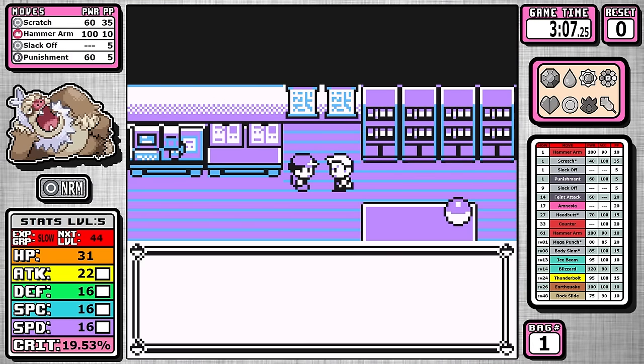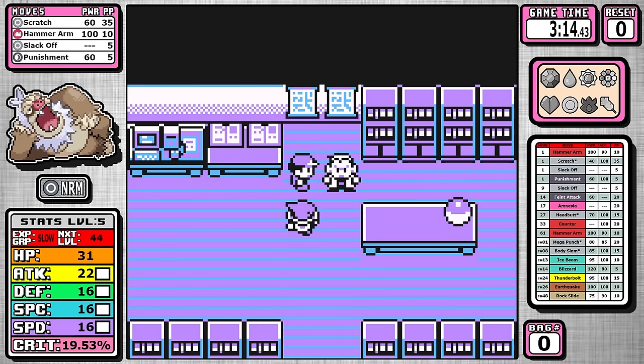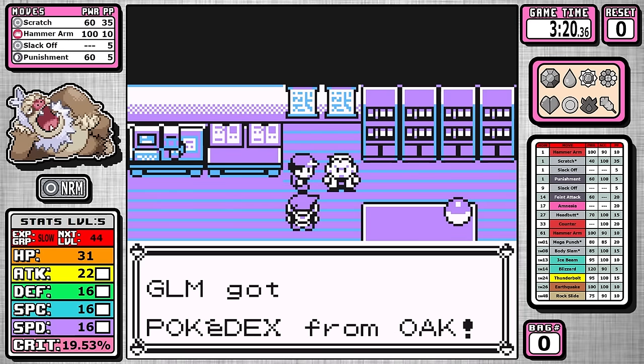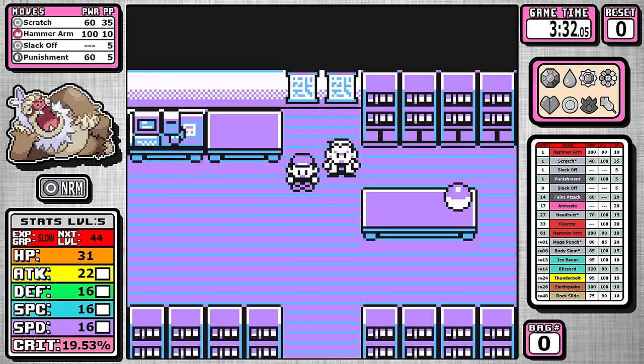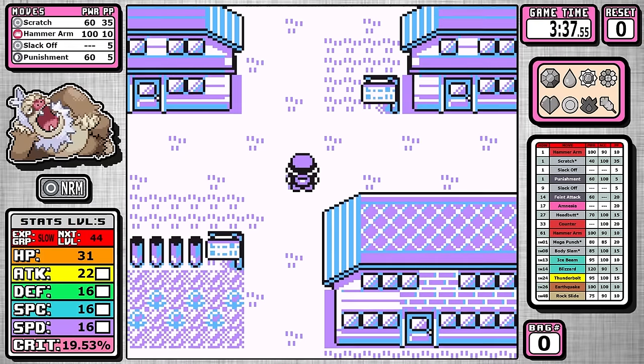Outside of that, fighting just is not a great typing in the early game. The amount of poison and bug Pokemon found here means it's going to be resisted a ton, and this leads me to Slacking's biggest problem in the whole game — and that's Scratch. Scratch is not a powerful move. A Pokemon could probably have 400 base attack and a 40 base power move would still leave a little to be desired, even if it does get STAB.